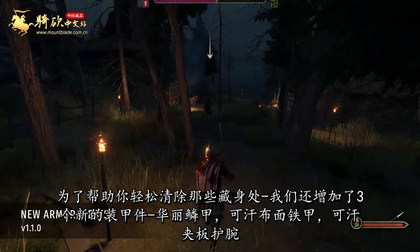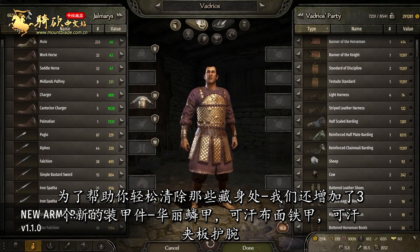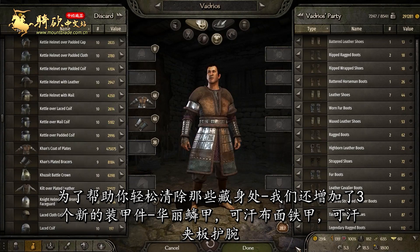To help you clear out those hideouts with ease, we also added three new armor pieces: ornate scale armor, Khan's coat of plates, and Khan's plated bracers.